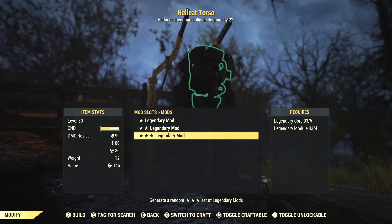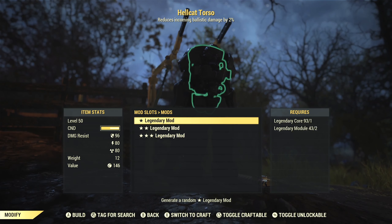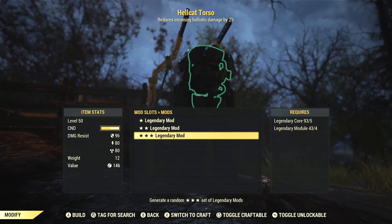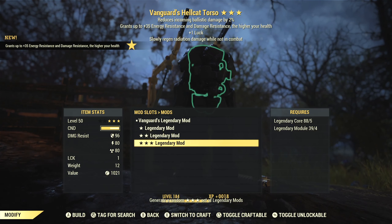We'll start with the torso — three star legendary mod. I've got enough modules here for looks like ten rolls of three stars, so we'll do our best here on all these pieces and see what we can get. That gives us enough for essentially two per piece if we have to.